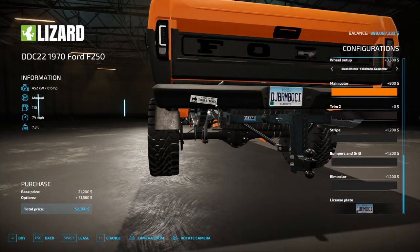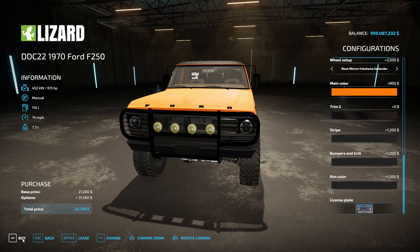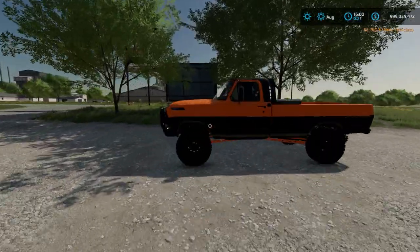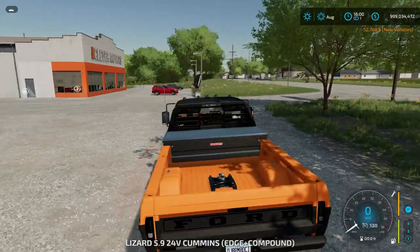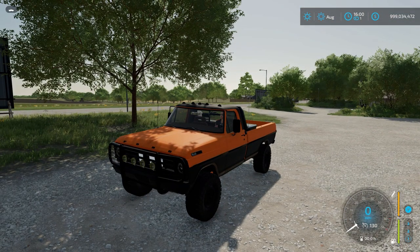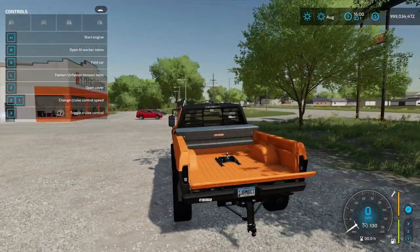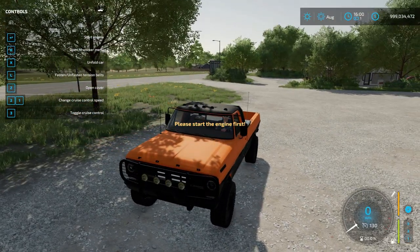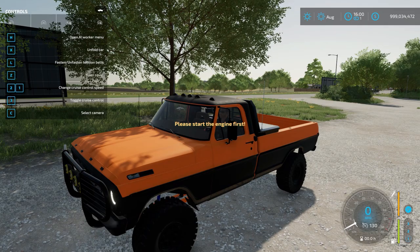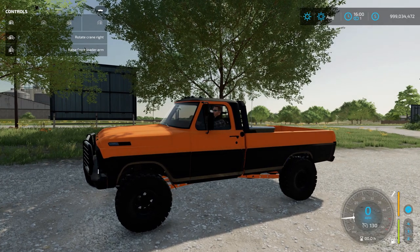There is the truck we just built — kind of ugly, but that is our 1970 Ford F-250 in all its glory. Let's take a look at how it functions. The rear tailgate comes down. If you hit Z you can open up the hood. You can open each door — you have to start the engine to open the doors.